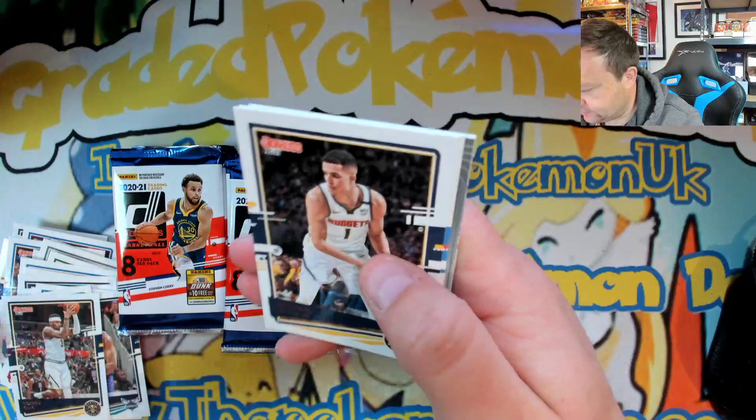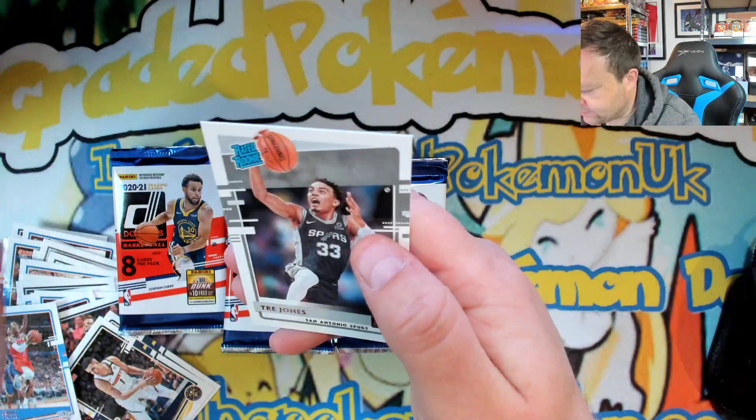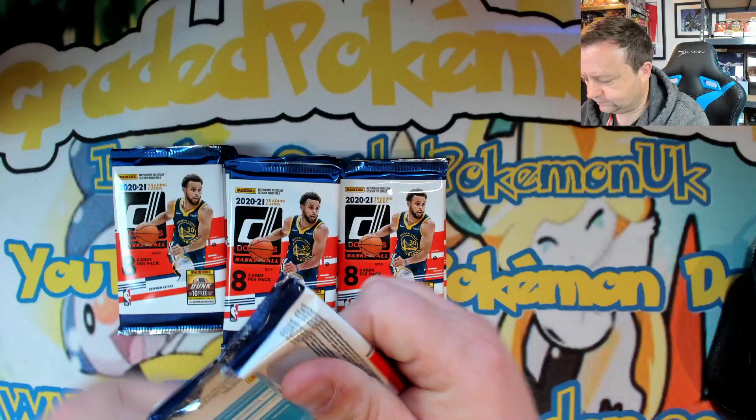Zubac, Mikal Bridges, Torrey Craig, Michael Porter Jr, Dennis Schroder. That is the Live and In Person De'Aaron Fox, Sacramento Kings. We've got a Nick Richards rookie and a Trey Jones rookie. We're running out of room already.